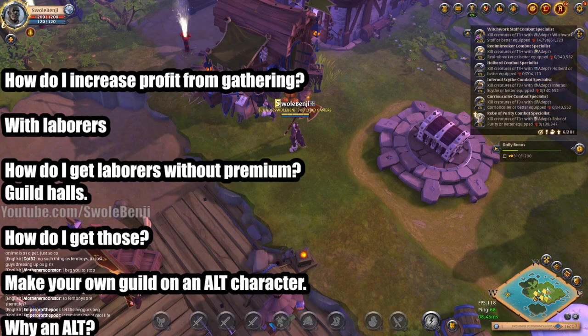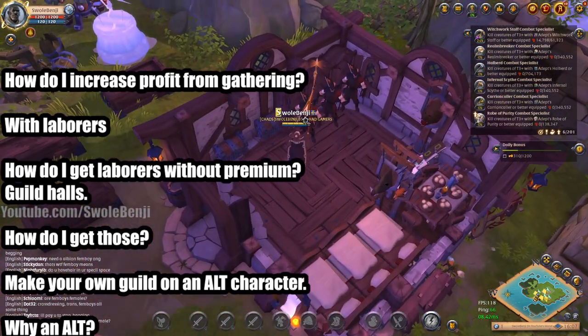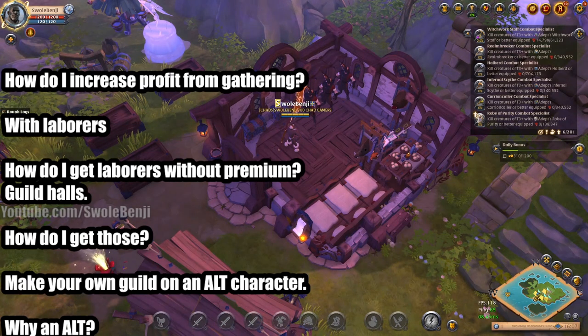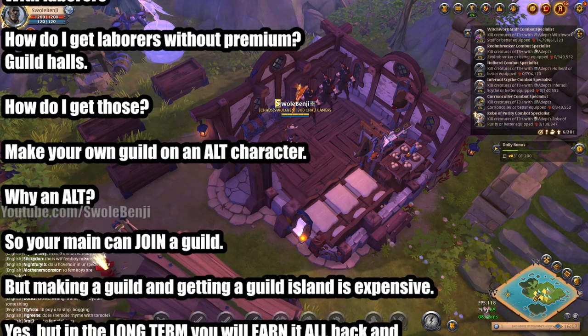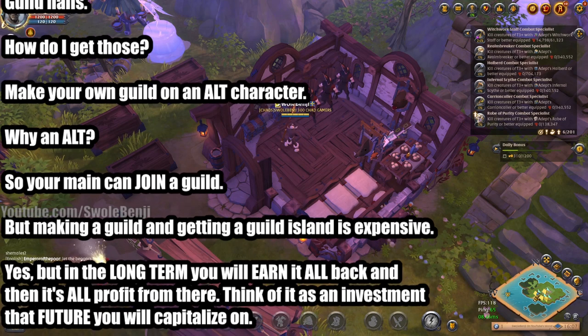How do I increase profit from gathering? With laborers. You put them in houses or guild halls. You fill journals by doing the gathering yourself, give them the journals, and then one day later they return with extra resources. How do I get laborers without premium if I don't have a personal island? You need guild halls for that. How do I get guild halls? You make your own guild on an alternate character — so that your main can join a guild if you want. Making a guild and getting a guild island is expensive, but in the long term you will earn it all back, and then it's all extra profit.